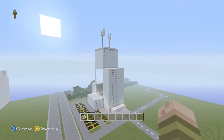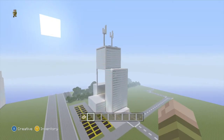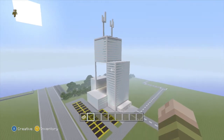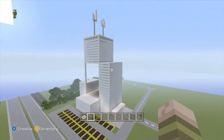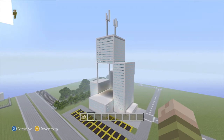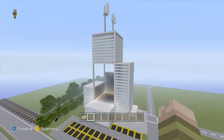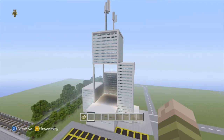Flying over this way, we've got probably my favorite of the two buildings. At first I didn't think it would be cool, but I like the way it turned out. This could be like a radio tower, or somewhere they broadcast stuff — like a news building or something like that.